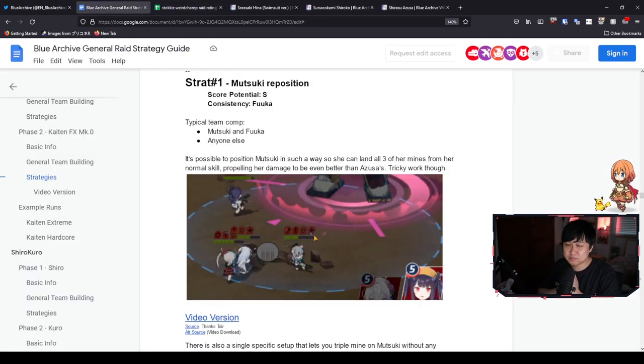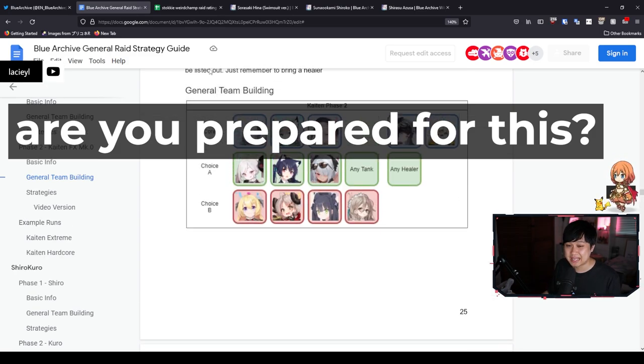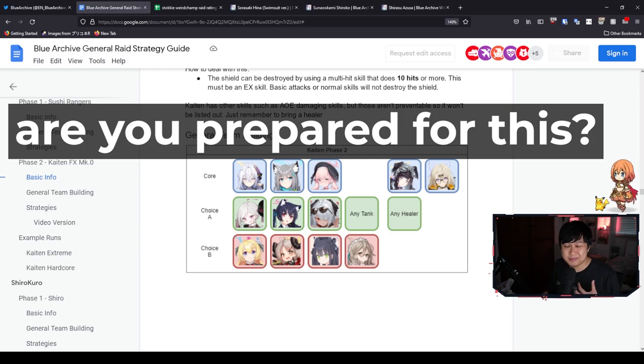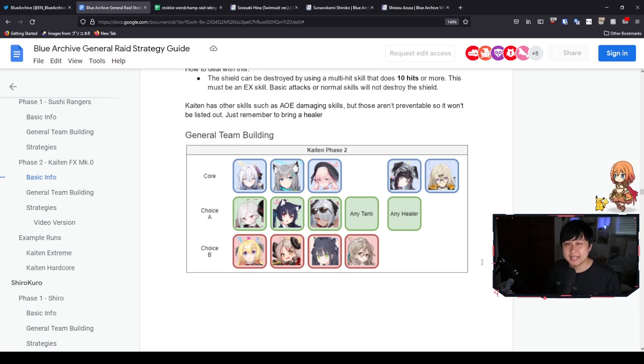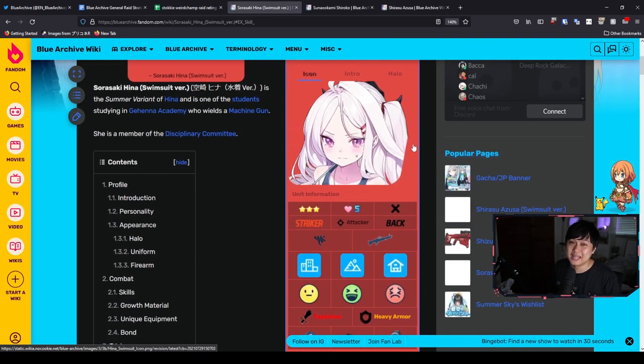That's pretty much it for the guide. I wanted to ask you guys — how prepared are you for this new red boss? I know we had Hieroa about a month ago so you probably have some units juiced out. Personally, I've been neglecting my Shiroko and Mutsuki, so I wanted to know how you guys are doing in terms of preparing for Kaiten. Let me know in the comments below — I'd really appreciate it since it means you've watched to the end. If you found this helpful, please consider a like and subscribe. As swimsuit Hina once said, all good things must come to an end. Thanks for watching and I'll catch you in the next video!